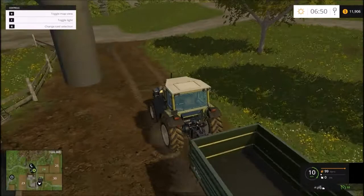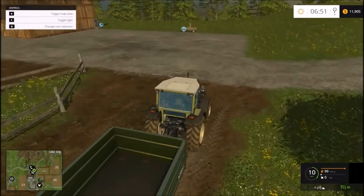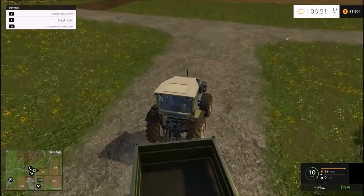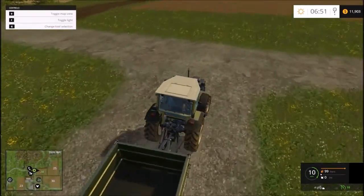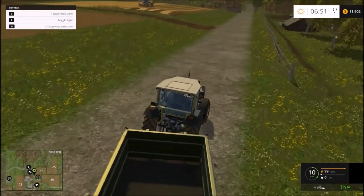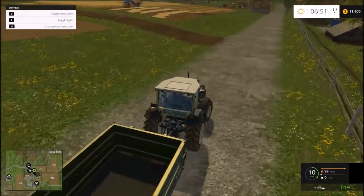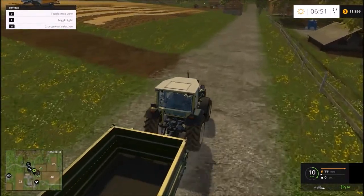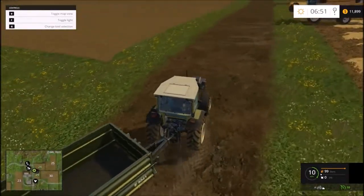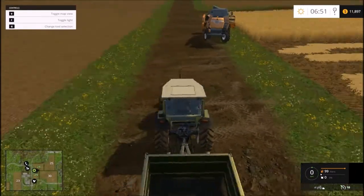Another cool thing, as you'll see when we unload this combine, the grain or fruit types actually fill up the trailer where you're unloading. I don't think you have to move back and forth with the combine to unload, but it is kind of cool how the wheat or whatever you're loading piles up in the corner of the trailer, front and back, depending on where you have the auger positioned.